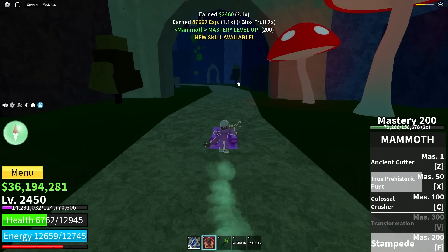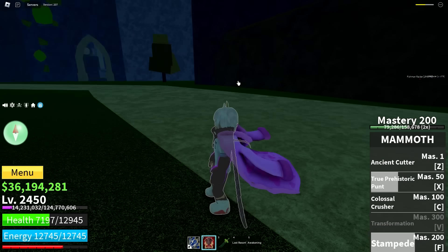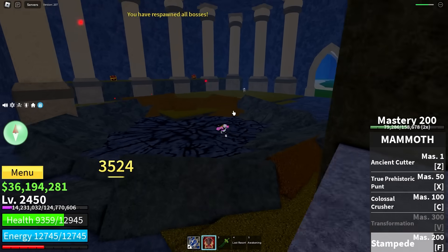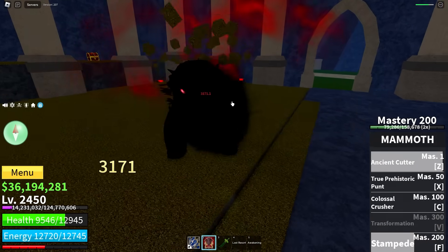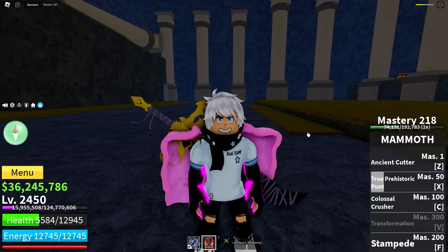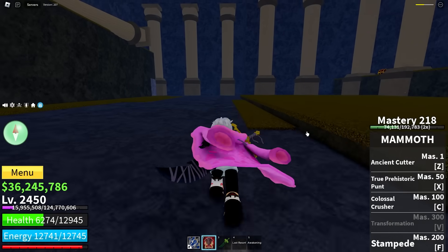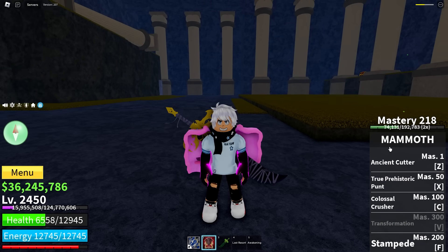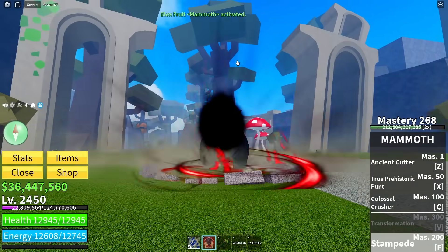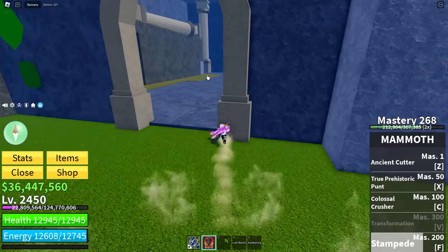200 Mastery! I can Stampede now — whoa, that was wild! If I hold Stampede and jump it does 3k damage — it's just a whole other attack. Mastery also feels really fast now. I don't know if they've changed it but it feels like it's going up real quick. Look how awesome the movement is for this skill — you charge it up and then you fly so far!